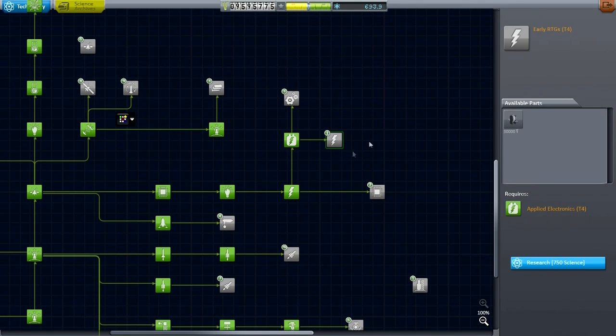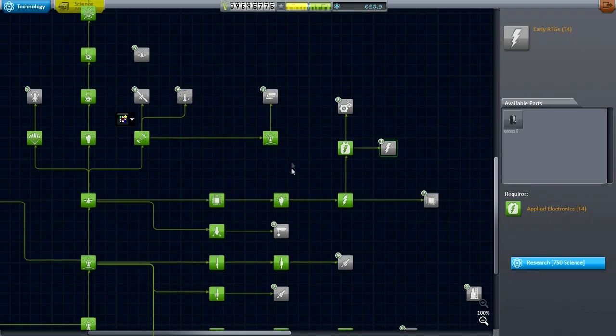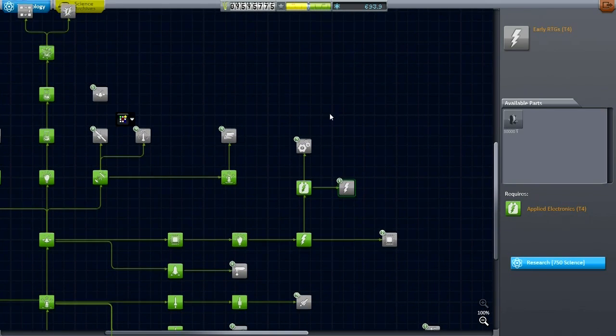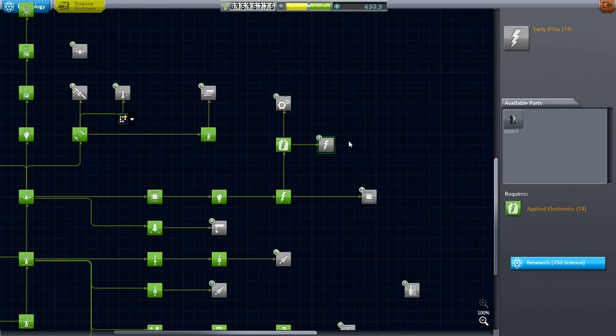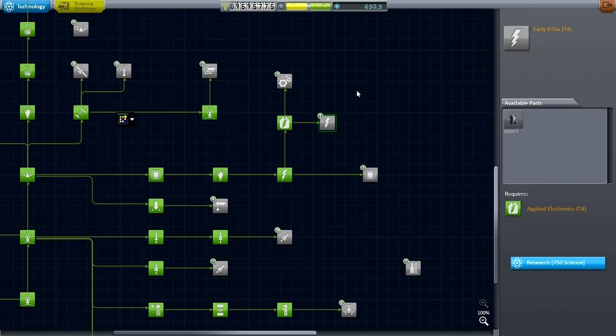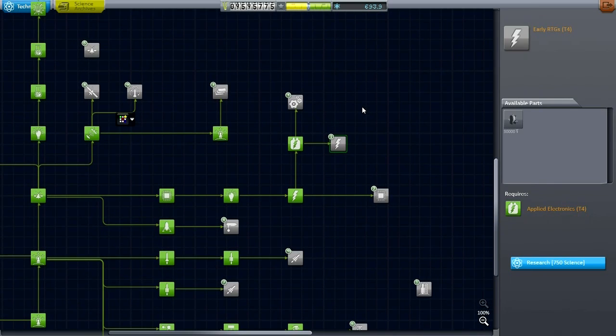What we really need to do is gain more science, and the short way of doing that is the Moon at this point. I don't know if sending stuff around Earth is a good idea — it's very expensive in terms of delta-v. We really don't have to worry about funds, but sending stuff around Earth is going to be tough, so it's just better to send it around the Moon. And that is the plan, but I've already done a Moon lander.